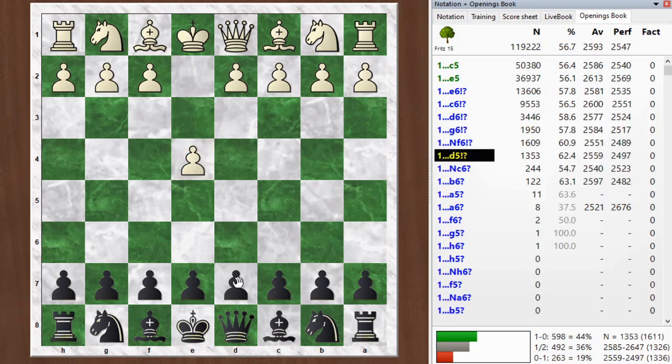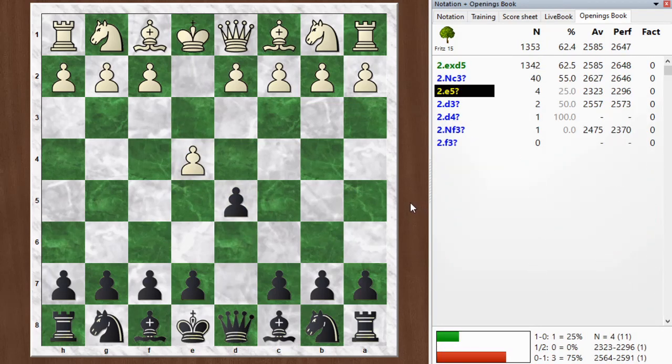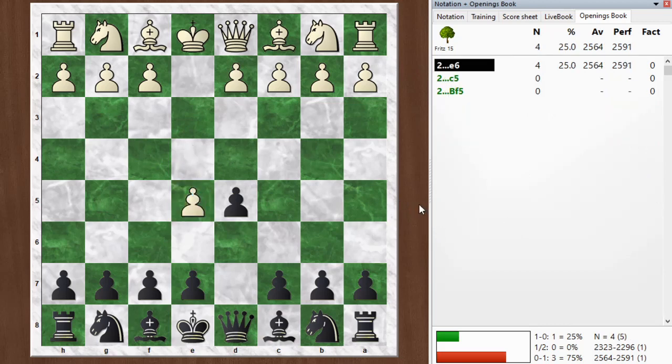My opponent started off with e4, and I went with d5, trying to play a Scandinavian defense, and he bypassed my pawn by pushing on — although the normal and best move is just to take that pawn. He pushed on, and I've seen this more than once in blitz. After the game I paused to evaluate, and I think bishop f5 is the best idea here. It's mentioned in the database — not many games played in these lines, but the chess engine liked it. It has the idea of playing a French defense but getting the bishop outside the pawn chain, so you get kind of the best of both worlds.